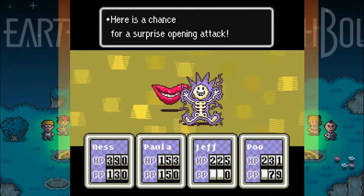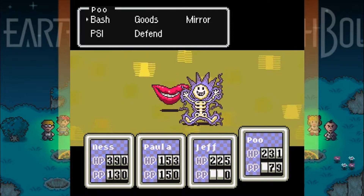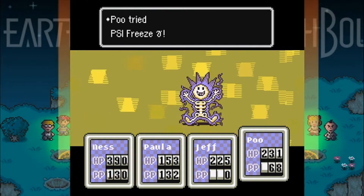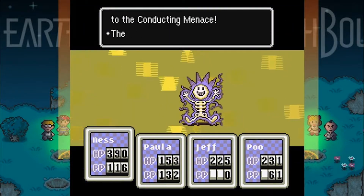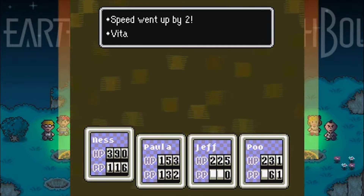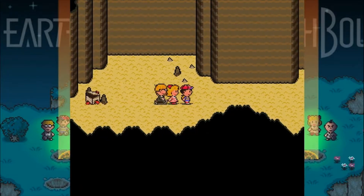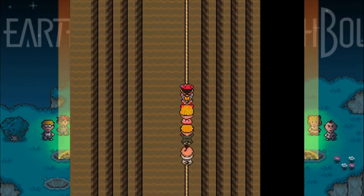So we will head out of this cave. Maybe Jeff can get a level that he so dearly missed in that last fight. I really need to get him better weapons — even though Jeff shoots, he should be using bottle rockets and I don't know why I'm not buying more for him. I really should buy some more big bottle rockets for Jeff — his gun's offense is crap. Healing Omega — I think that's the one that brings you back from the dead. So we will climb this rope and we will be done here.